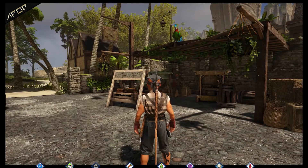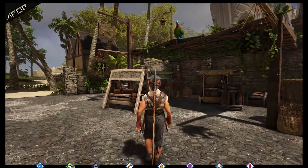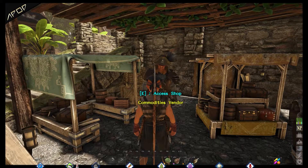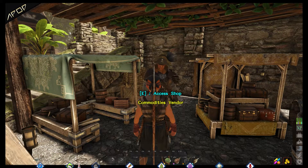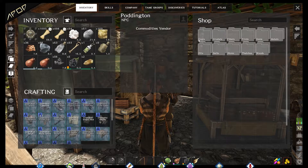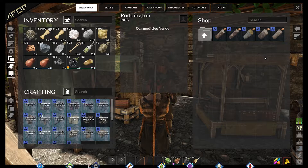This is the commodities vendor. With the commodities vendor NPC, we can make resource trades. When we need a specific type of a resource, we can trade it by offering the same resource base type and some gold.